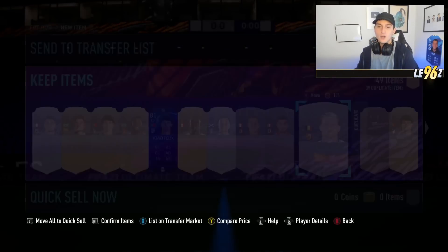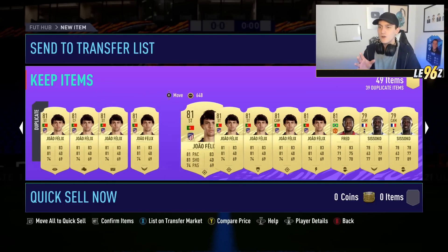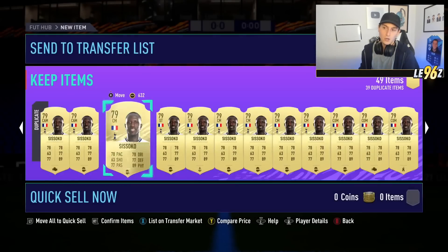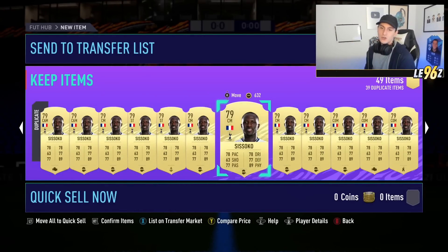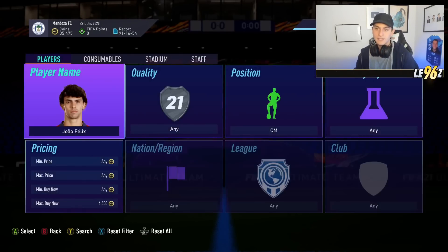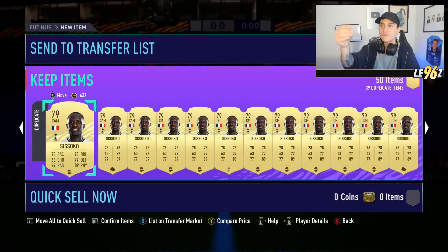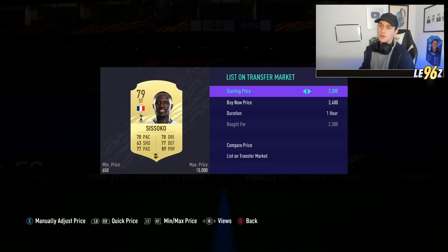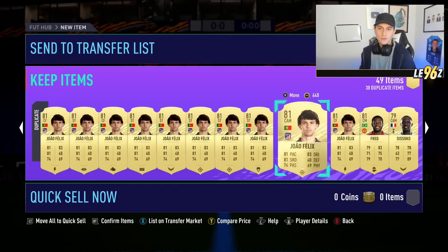I've also picked up some Freds, Coutinhos, Joao Felix, and Sissoko. The main ones have been Joao Felix and Sissoko. For the Sissokos I've paid no more than 2.2k, maybe 2.3k on one. For all of these I've gone for cards with either a shadow on them, a position change, or both - that usually increases the price. Felix starts off as a centre forward and you pretty much have to convert him to CAM or CM, which costs a fortune. With one at 2.3k I'll list up at 4.4k and I'll be listing the majority on stream today.